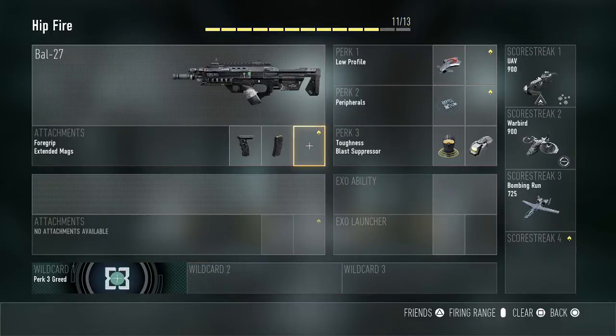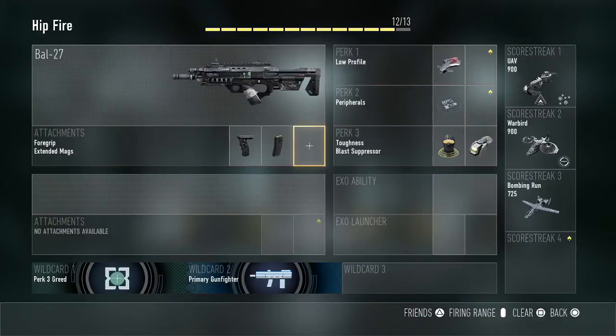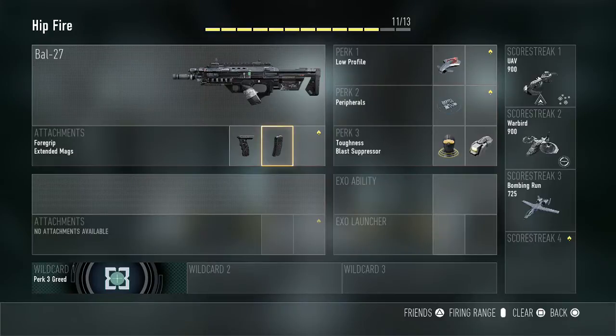You can also work on laser sight if you want, however you need to get hip fire kills to get it. If you guys have it, it's better off using it because it increases your accuracy. This class is stealthy - you want to get in behind the enemies. You can also put a suppressor on, however that takes accuracy down when hip firing. I'd also recommend a UAV because it shows you where enemies are, especially if it has threat detection.